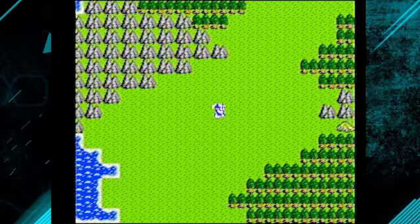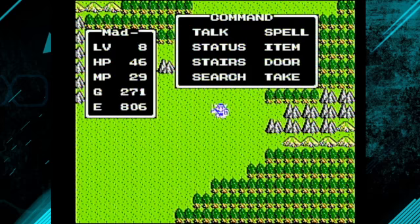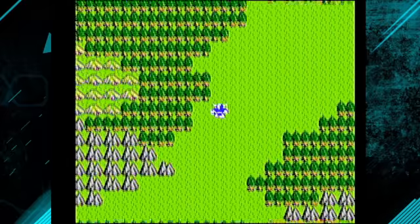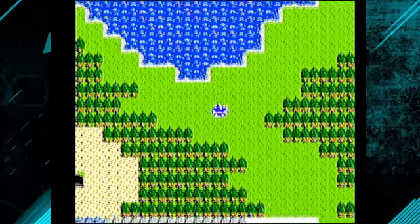We can now fight around these various regions, and we're gonna try to level up. Let's see where our status is — I got a hand axe, chain mail, and a small shield. Pretty well equipped right now. I'm gonna go look at my weapons and armor choices for leveling up.